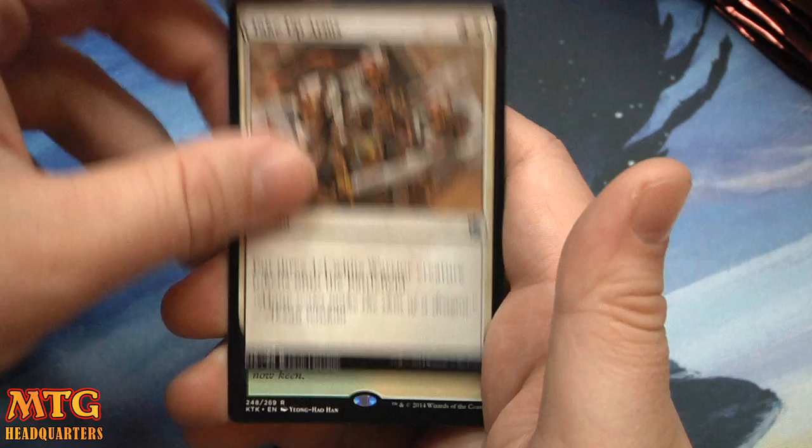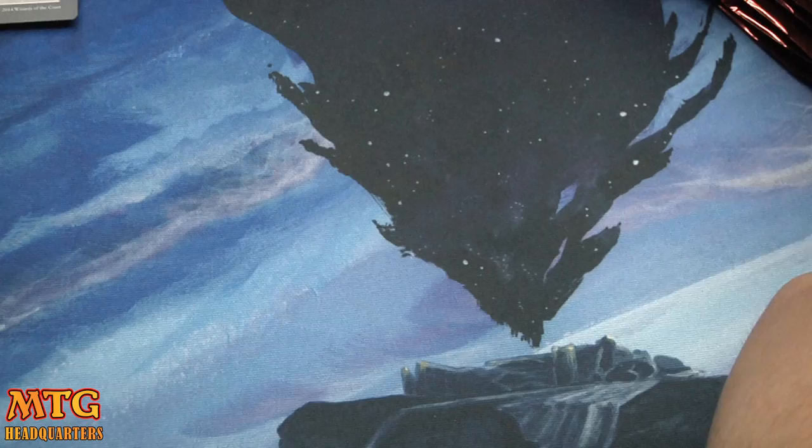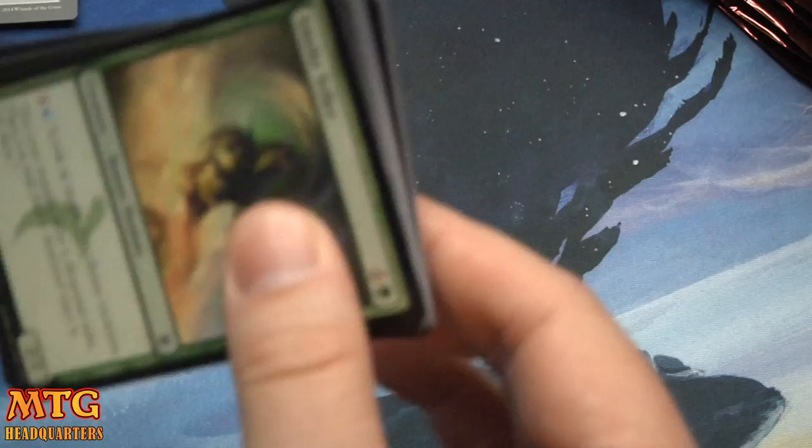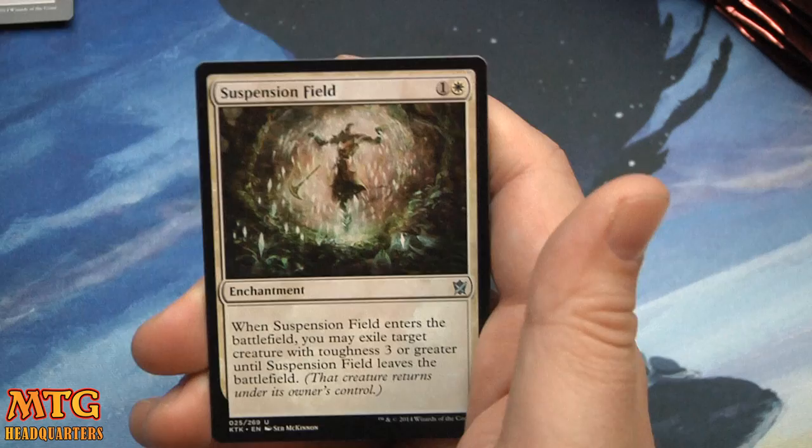Venerable Lammasu, Kheru Bloodsucker, Take Up Arms — and back-to-back fetchlands! There's a Windswept Heath — the green-white fetchy! Come on, how about back-to-back-to-back? Triplicate fetchies! The general count I think is somewhere between two and four per box.